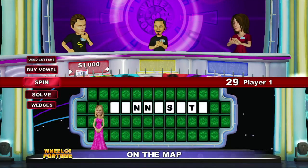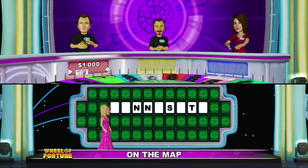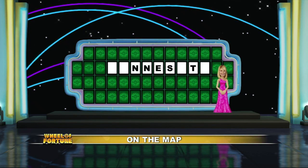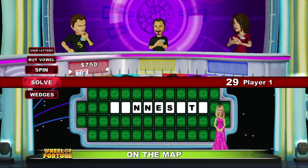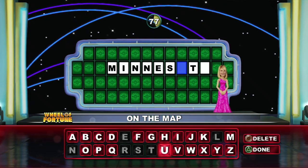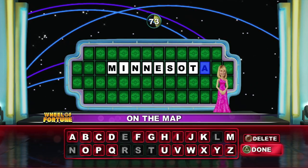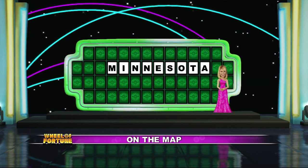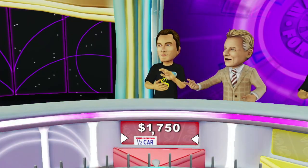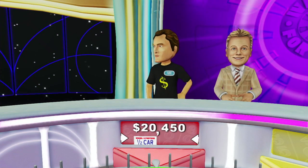Only your first action is free, so what you do now will count. A vowel for player one. There is an E. Let's have your solution then, player one. There you go. Congratulations. You've won a prize and all that cash as well. We'll be back.